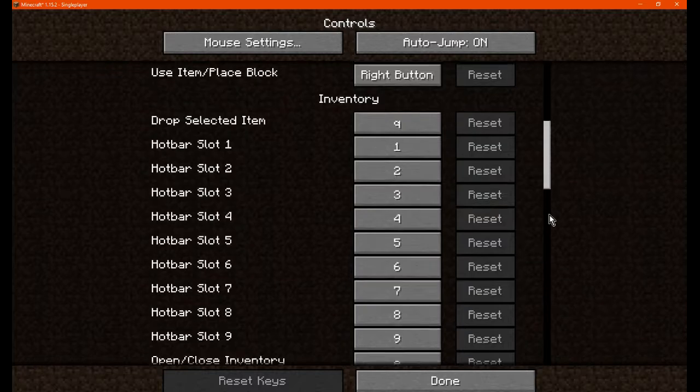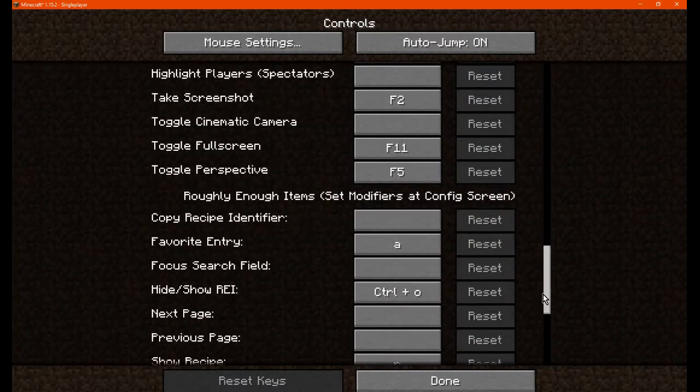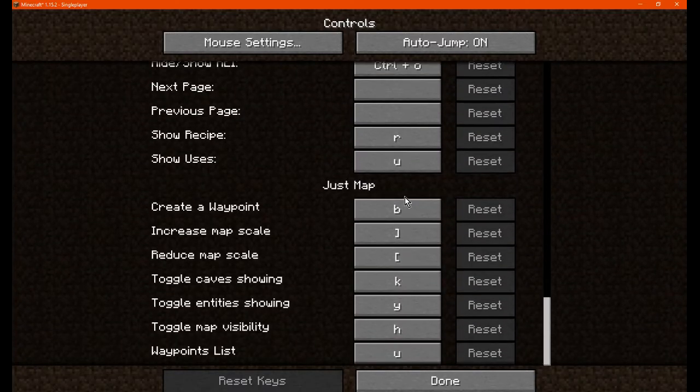Let's see, we should be able to find... Here we go. You can create waypoints with B, increase or reduce the map size with brackets. By default, toggling the cave and entity showing displays, map visibility and so on.